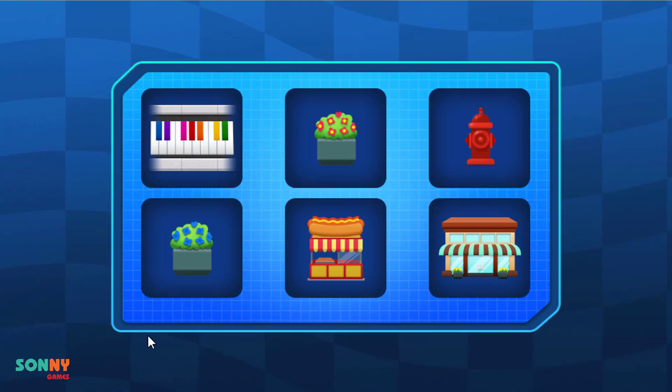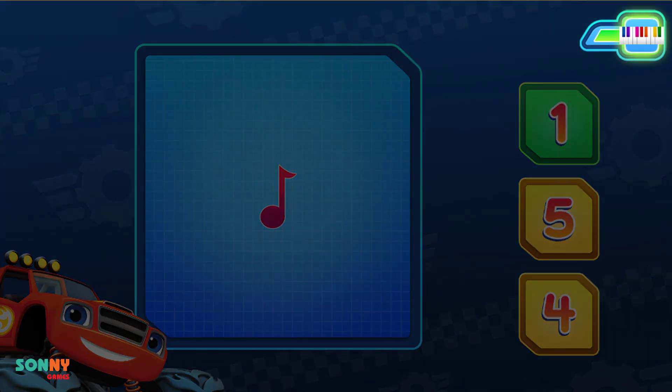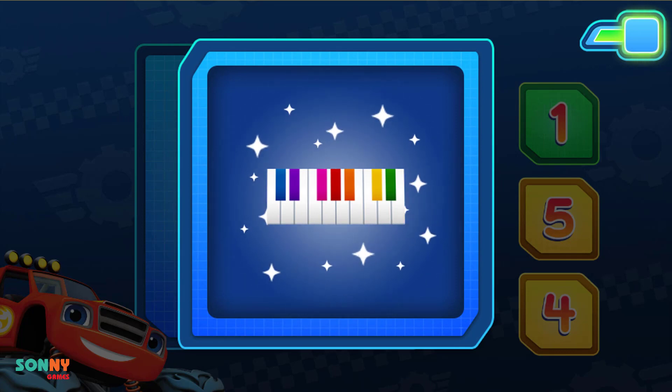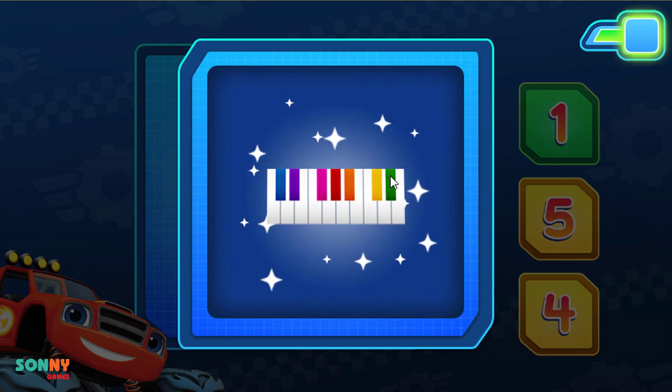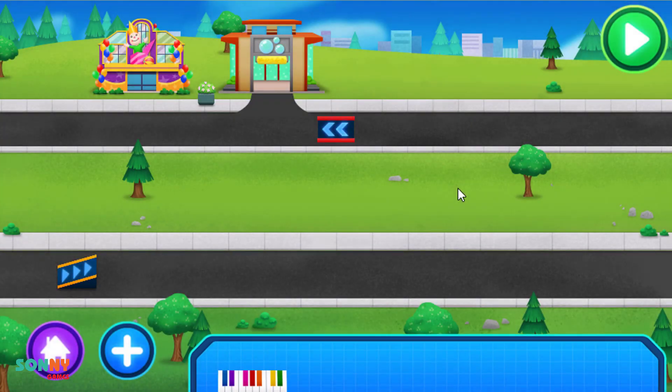Add more. Tap to pick something new to earn. Piano. How many do you see? First, count the music notes. Correct! We have one music note. You earn Piano!